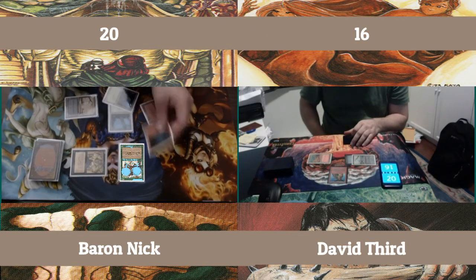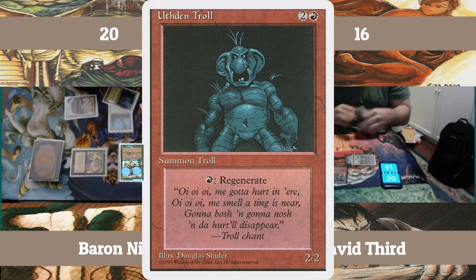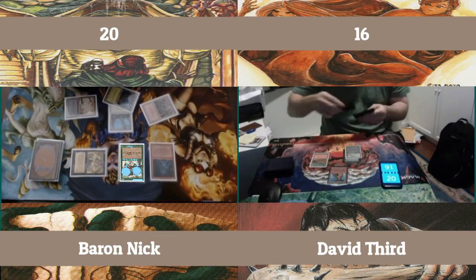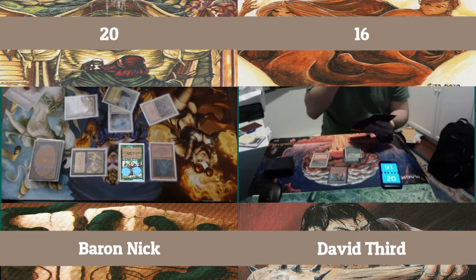Dropping down to 16. Earthen Troll — he is just a powerhouse in this format. He's played in actual old school, I guess only in Troll Disco really, but maybe you throw him in sometimes in a sideboard in a goblin deck. I don't know. All I know is I'm happy to have him.